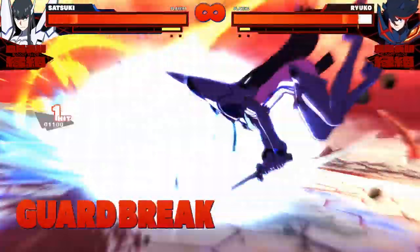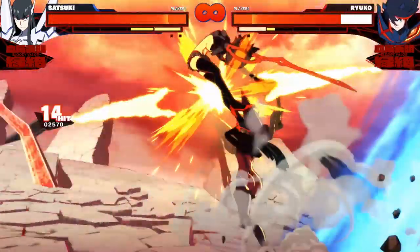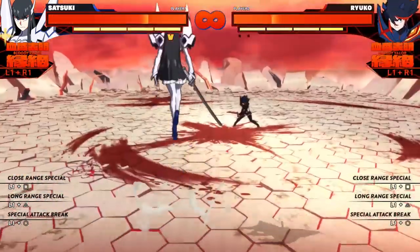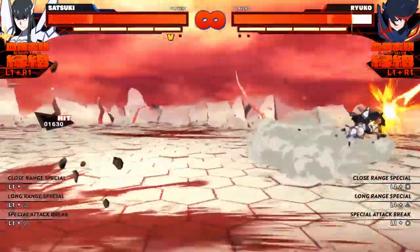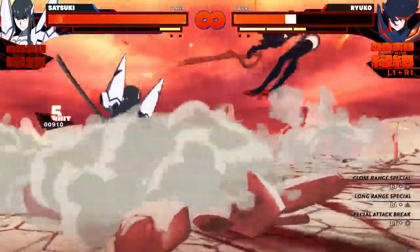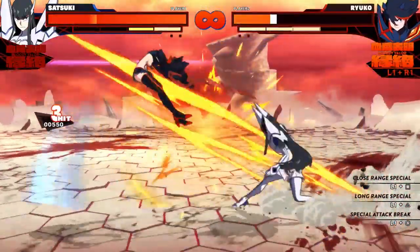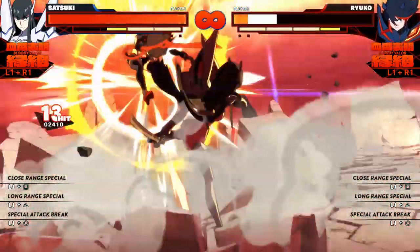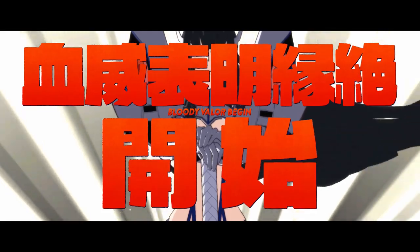For maximum damage you should open your combos with her jumping guard break — that allows you to follow up with a dash into a ground combo. But of course you don't always have the chance to open a combo with a guard break. The optimal combo starter is with a charged projectile into a jumping guard break, but that's very impractical — not impossible, just extremely hard to pull off. After you start the grounded combo you can tilt the stick horizontally if you just want to get more meter, or if you're going for damage tilt it vertically. Go into the air and bring them back down, finishing things with a special attack or bloody valor.